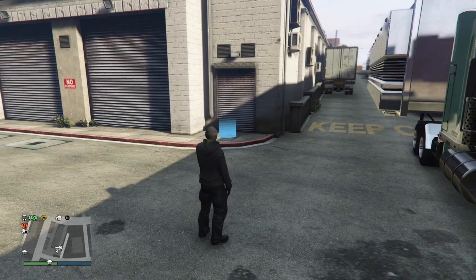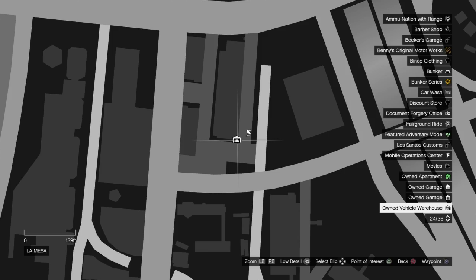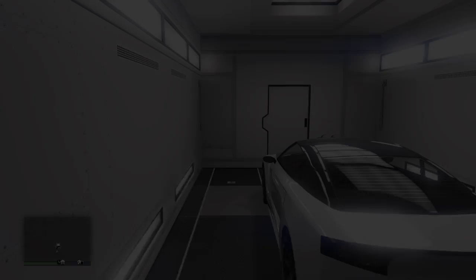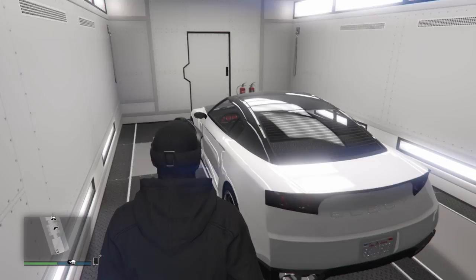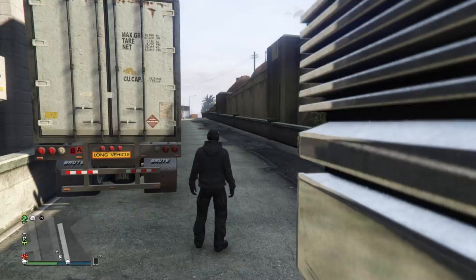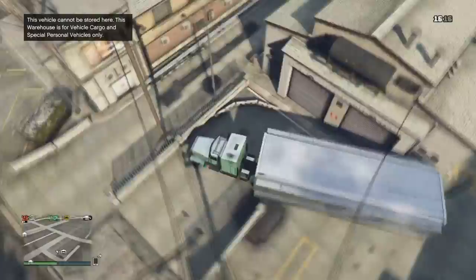There are a few things that can go wrong with this glitch and I'll try to cover most of them, but I'll help out in the comments too. What you want is any type of warehouse that has a door and a blue circle at the front of it. I'm going to be using a vehicle cargo warehouse. You also want your MOC and a stock LG inside the back of the MOC. Take the MOC over to your warehouse or vehicle storage. The license plate on this is 86, just to show you this works. You want to get the back of the MOC right next to the blue circle of the warehouse.